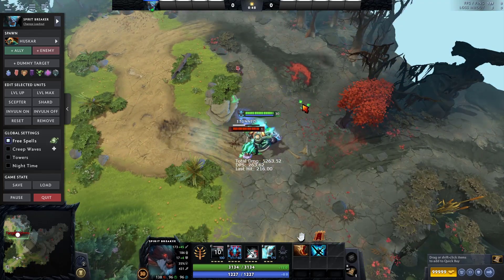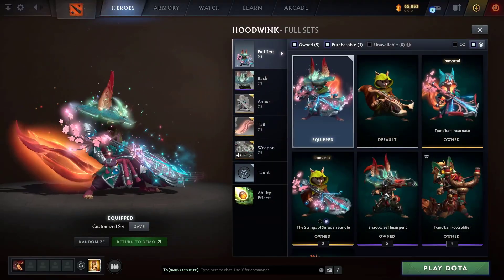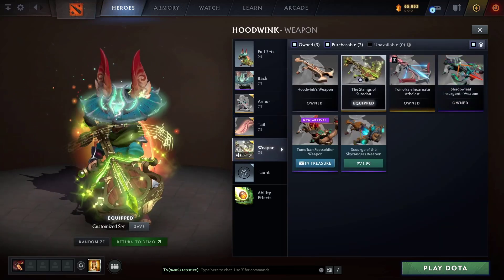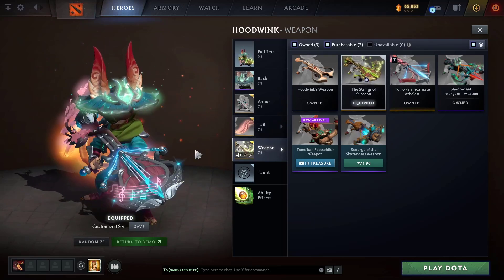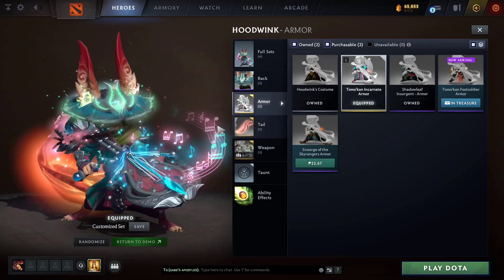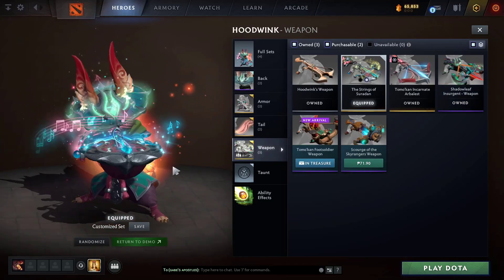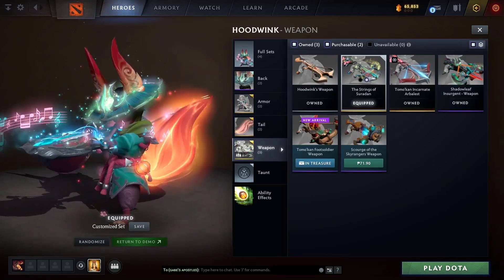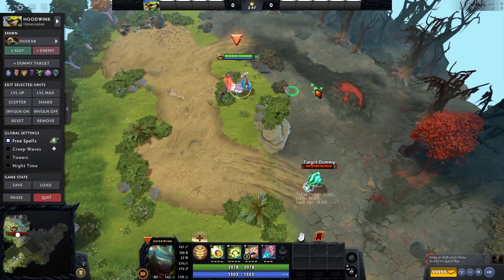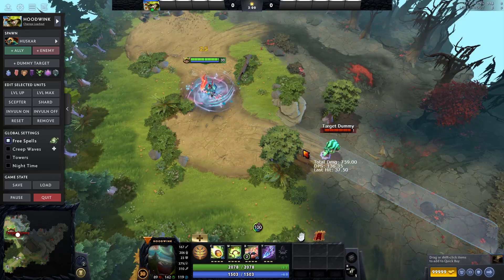Next up we have Hoodwink. This is a mixed set with Collector's Cache and the prestige tail for Hoodwink. There's also an immortal weapon — Style 1 is green and Style 2 is shown here. The headpiece is Collector's Cache, the armor is from the prestige set matching the tail, and the weapon is from the immortal treasure — this is the ultra rare from that treasure.